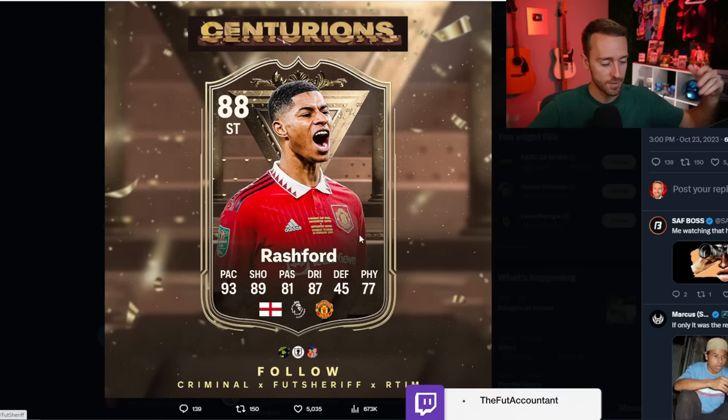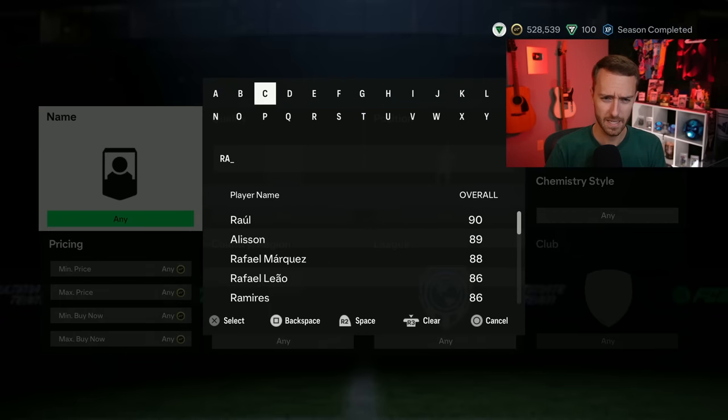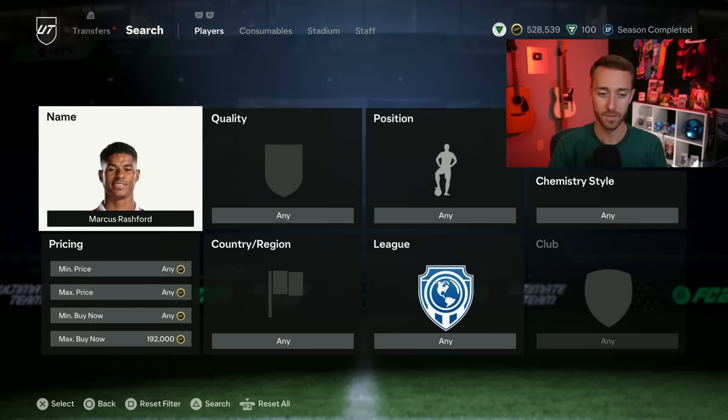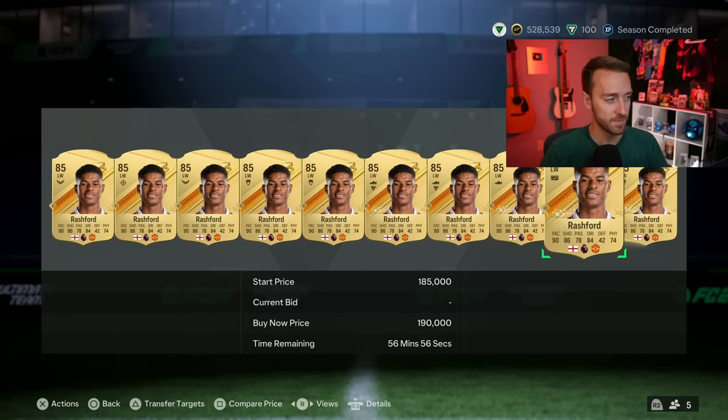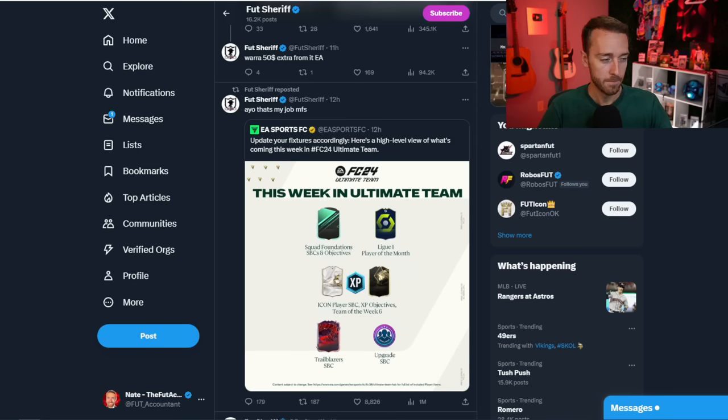We'll get more information later on throughout this week. But this kind of brought up the whole conversation of leaks — are these leaks becoming an even bigger problem this year? This is the second week in a row that we've had our next promo team leaked five days beforehand. Yesterday on Monday, five days before this upcoming Friday, we have these promo cards on Twitter. And even yesterday it was the EA tweet — 'here's what's upcoming this week' — that prompted Foot Sheriff to drop the leaks, since EA had essentially done his job for him.